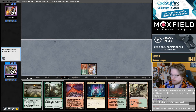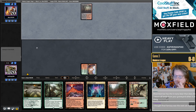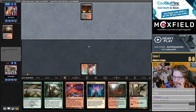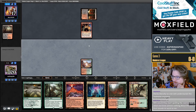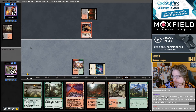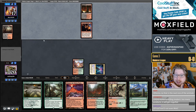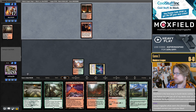They can't really put Castle Garenbrig away since they cast a Titan on turn 4. I just don't see the issue — it just seems like it's way better to focus the hype on one set at a time. When you see 20 new cards in the same day from five different sets, it just makes it hard to remember.